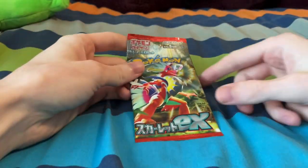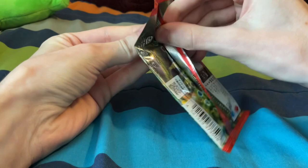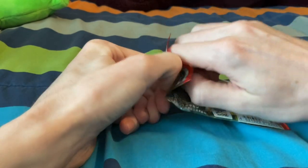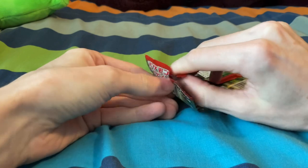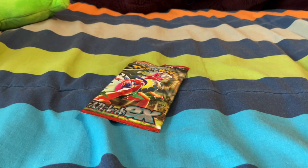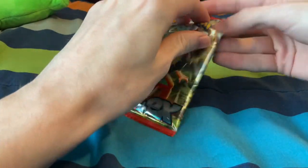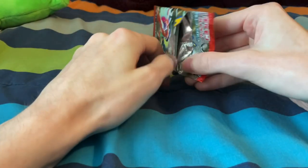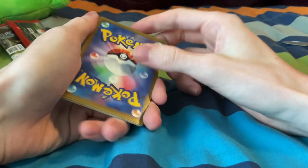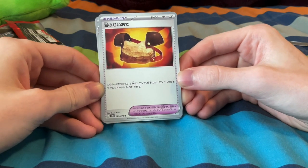I guess I will begin with what I think would be the lamer Japanese pack. I don't know how to do this. Card opening ASMR. I'm going to have to bust out the old reliable knife here. I like the golden back. Got some rock chest plate there. Very cool.